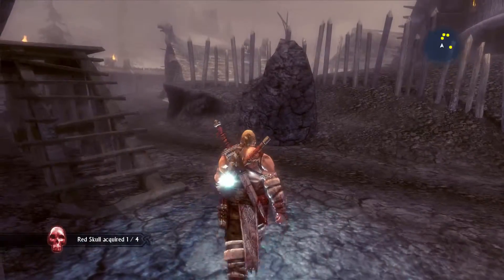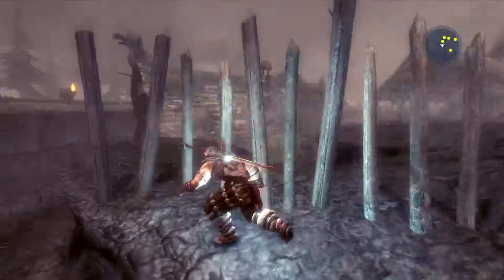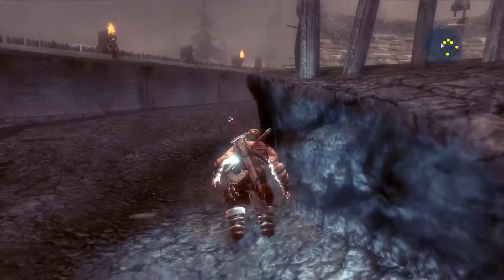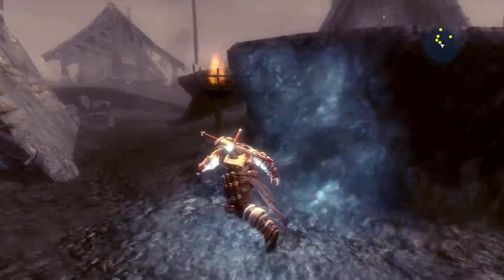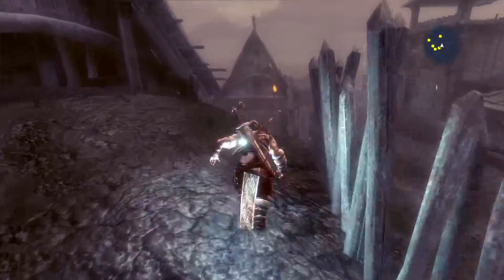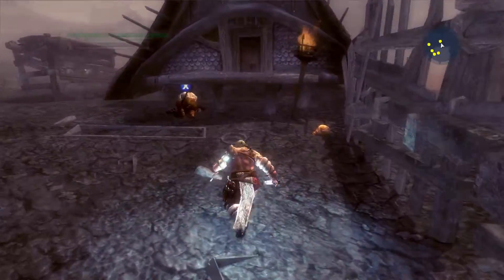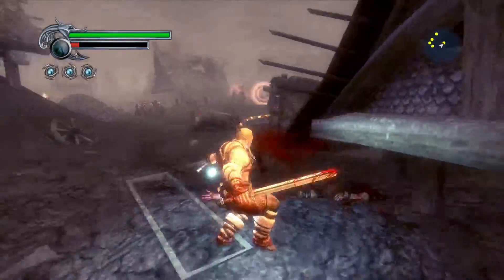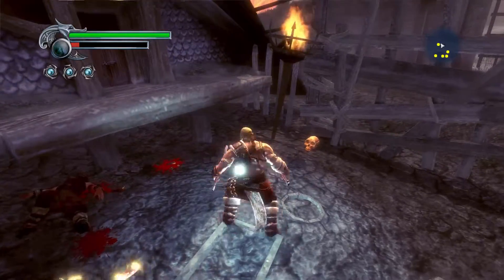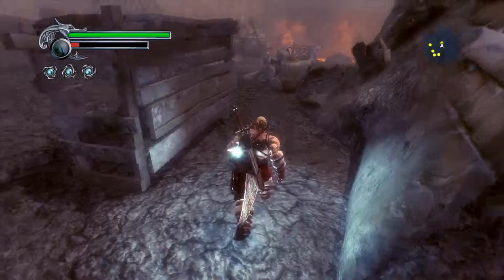Once you collect that one, proceed forward and take a sharp right, then just follow the wooden spike fence back down to the first gate. You'll see the second red skull sitting right there by the house. Once you click the second skull, move out a little bit and take a right.